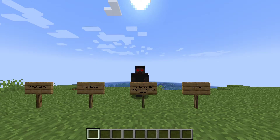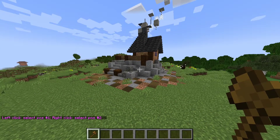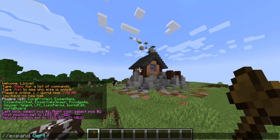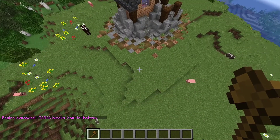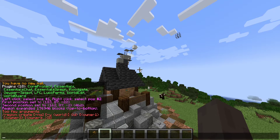Now, let's use the plugin to protect your spawn area. First, we're going to go to two opposite corners in your spawn area and select it. Then do //expand vert. What this command will do is select everything from the sky limit all the way down to bedrock.